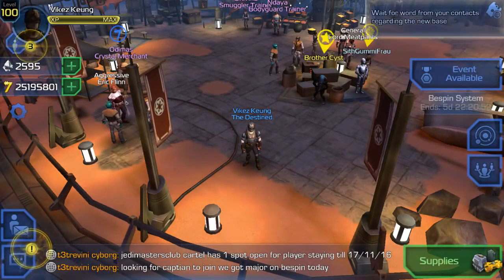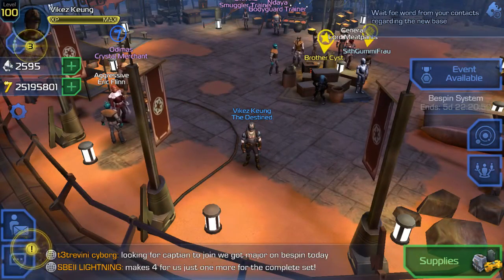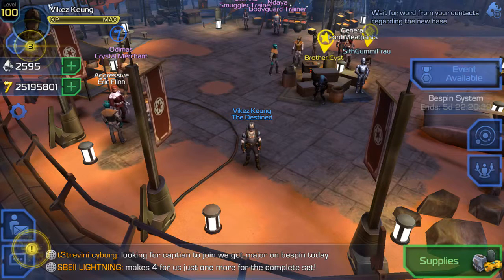Hey guys, LostWolf here and welcome to my playthrough of Star Wars Uprising. Remote mining platform EG-107 raid on normal difficulty, mission number two. Alright, let's get started.